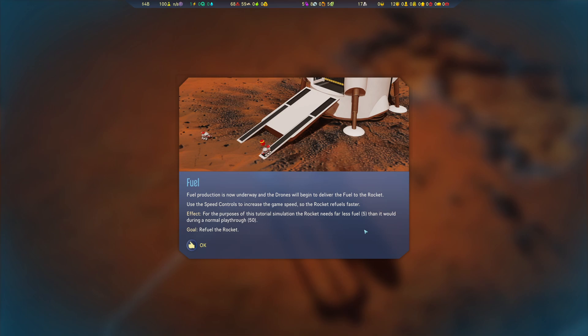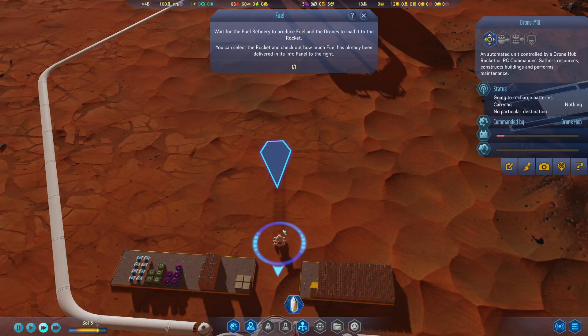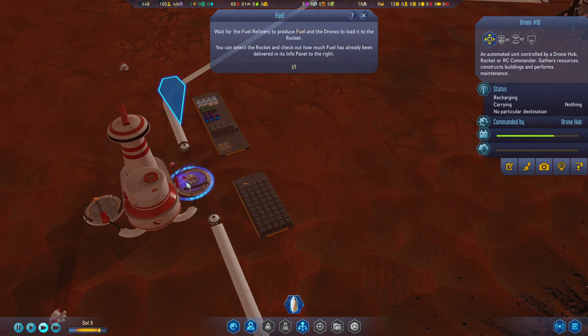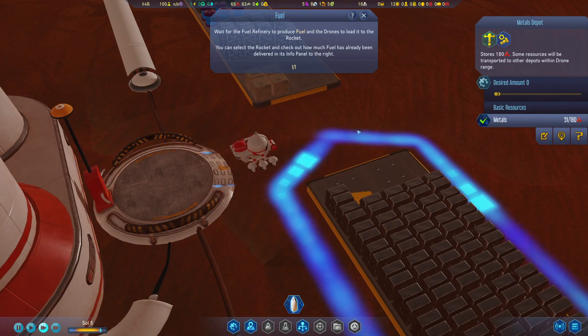Fuel production is now underway and the drones will begin to deliver the fuel to the rocket. I'm producing fuel for the very first time in Surviving Mars — what an achievement! Use the speed controls to increase the game's speed so the rocket refuels faster. For this tutorial simulation, the rocket needs far less fuel than it would during a normal playthrough. The drone is recharging — it's grabbing the outlet and charging. Now he's ready to go. What a champ.